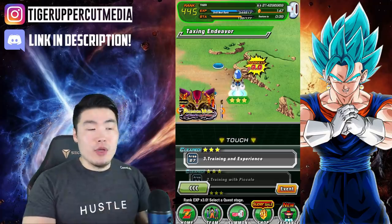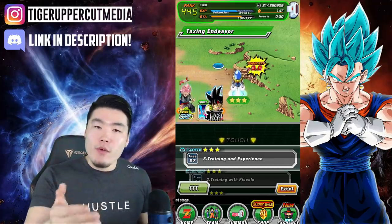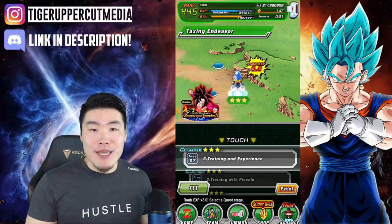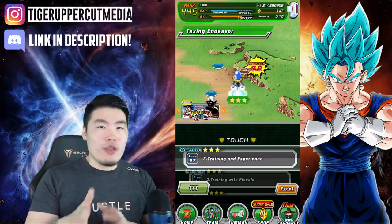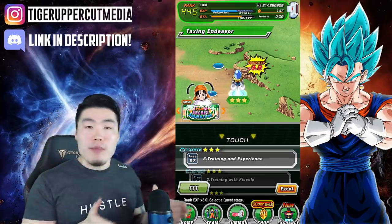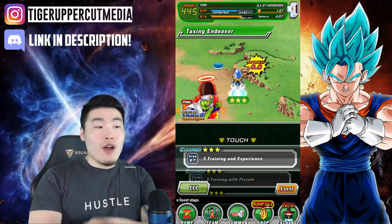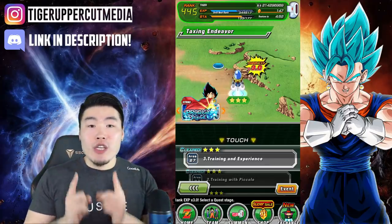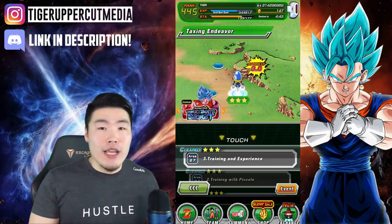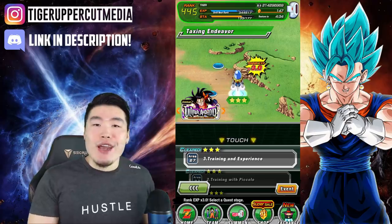That is the stage to run: 27-3, especially on x3 or x4 ranking XP. I believe if you're on x3 ranking XP events, before around rank 350 or so, you can actually just consistently run this stage over and over again without having to use stones to replenish stamina, because you get so much ranking XP that you'll just keep ranking up and keep replenishing your stamina for free — until around rank 350 to 400. Right now is the time to grind your rank XP. Story mode will give you the most XP per run as far as easier stages go. I think there are some Dokkan events that maybe give you more, but they don't benefit from the boosted rank XP events. So story mode is the way to go, and 27-3 is the current stage to grind.